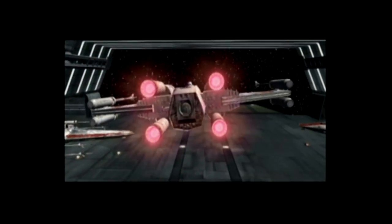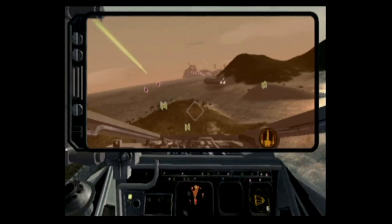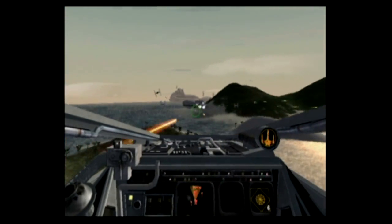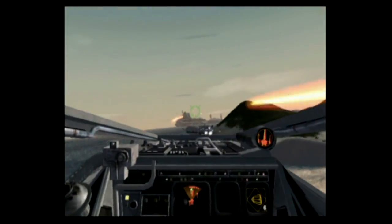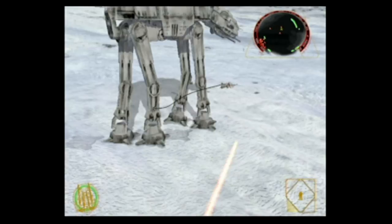Let's talk about the awesome spaceships in this game: X-Wing, B-Wing, Y-Wing, A-Wing, Shuttlecraft. There's even a bunch of unlockable stuff like the Millennium Falcon. And, of course, the Snowspeeders.